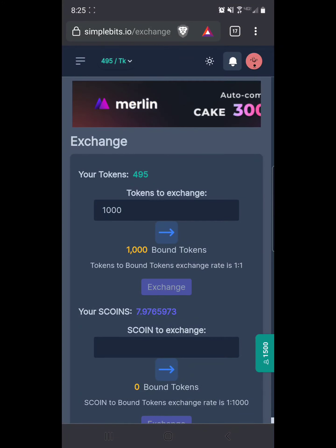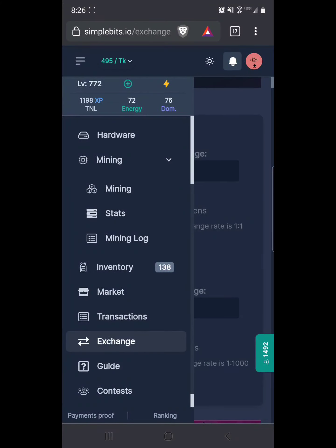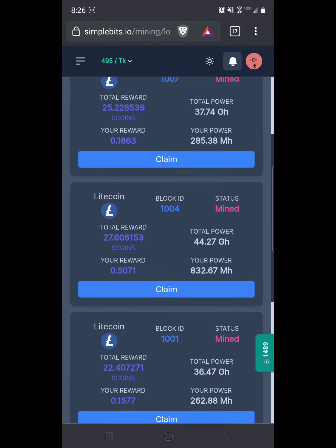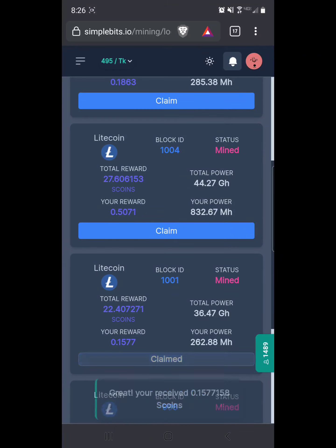With the scoins, to turn them into bound tokens go to your exchange page. First I'm gonna collect my scoins before I do that. Go to mining log under mining — you see mining stats and the third one is mining log. It simply shows all the blocks you've taken part in, the eight-hour block sessions they go through. At the end of each one you can come in and collect it. I usually let it fill up a page and then collect them all, but for now I'm just gonna collect what I have available before I cash out. 0.1577 — that's not a big one — but then you see 0.5, that's half a scoing right there, which is 500 bound tokens. You can definitely boost your earnings with the mining game.